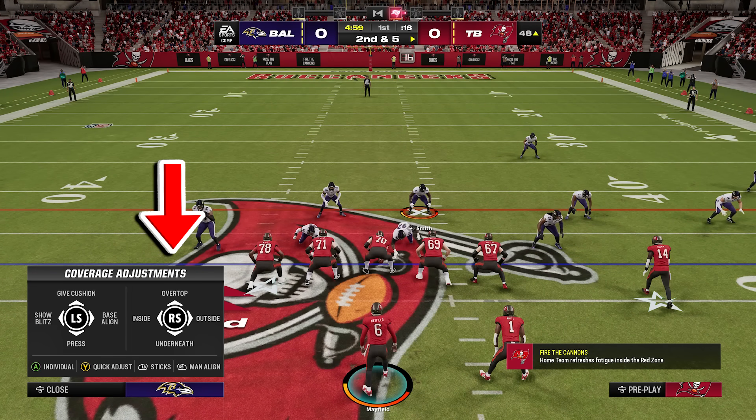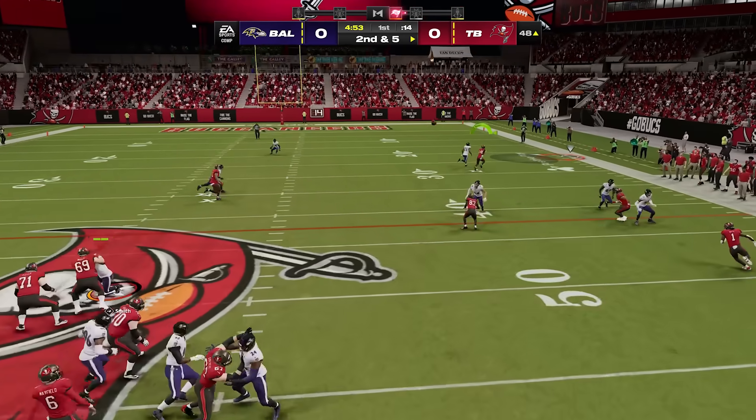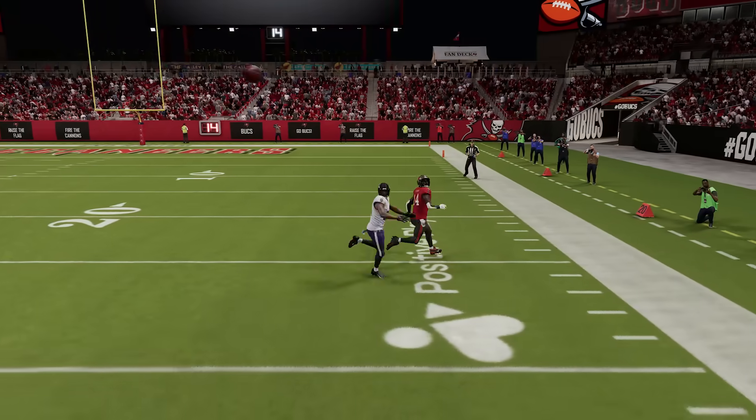Press right on the right analog stick. This is going to have your man defense play more aggressively to the sideline and it will shut down the corner.